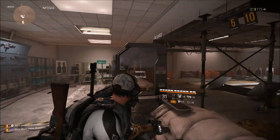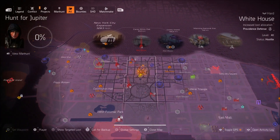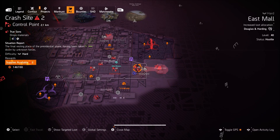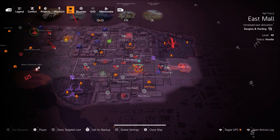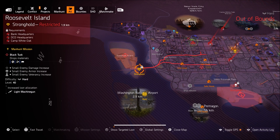To acquire this weapon is going to be a little challenging, because you're going to have to do the legendary missions, and there are three of them: District Union, the Stronghold Capitol Building, and Roosevelt Island. If you complete any of these strongholds, you have a chance to get this weapon.